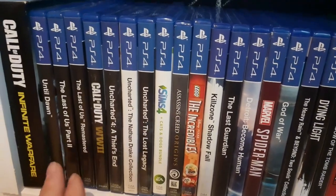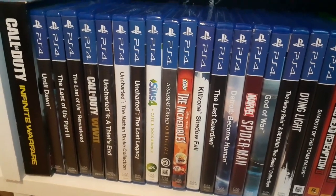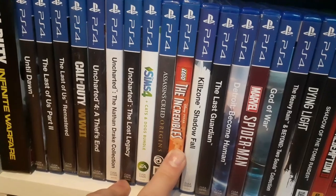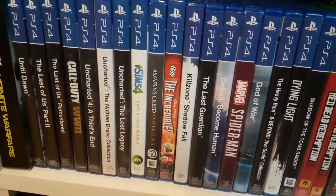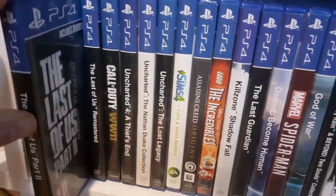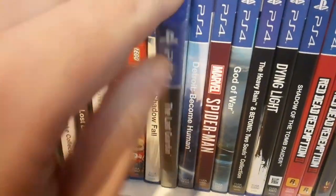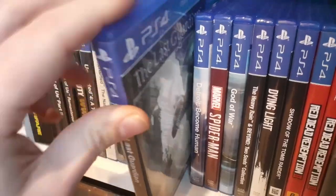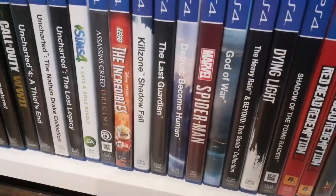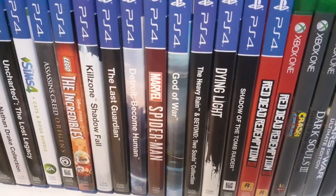Onto the PS4 collection. Same again, I prefer Xbox One, but there are things you just can't get on it. Some of these I've also got on Xbox One, like The Sims 4 and Origins and The Incredibles, but I just got them on PS4 first. The Last of Us Part 2 — brilliant game, I'm sure a lot of you have played that, and of course the remastered version. The Last Guardian I found a bit of a letdown — that was from the team that made Shadow of the Colossus. Detroit: Become Human — I picked that up recently but haven't played it yet. Also Spider-Man, Dying Light, and Shadow of the Tomb Raider.